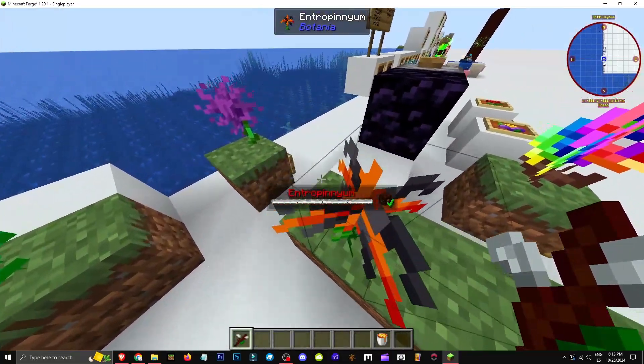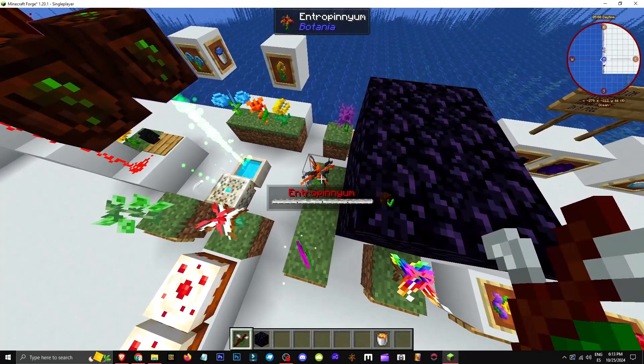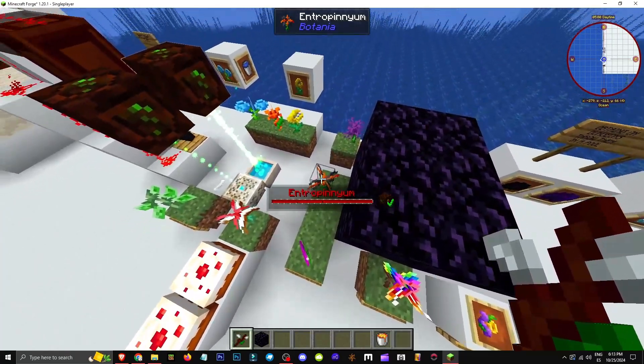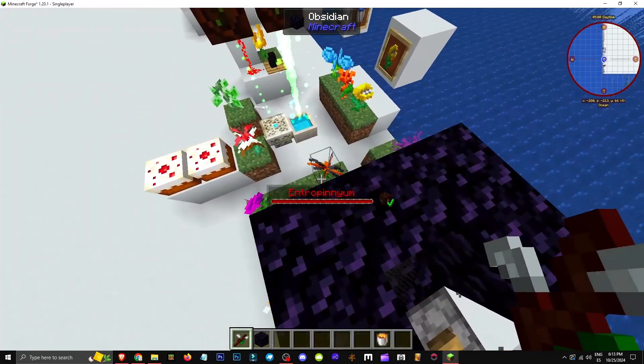This is how entropy works. This flower basically converts explosions into mana. If you place TNT here, it'll explode — boom — and the entropy fully charges. It generates mana. To prove it's real, here's the TNT. It won't recharge right away.